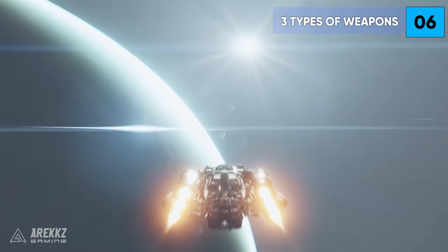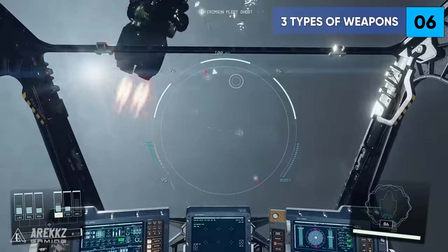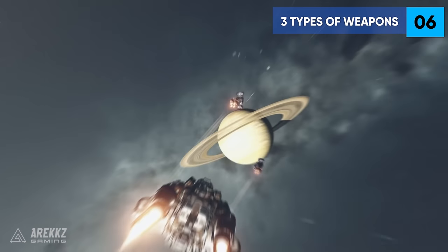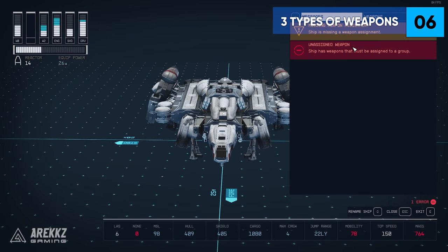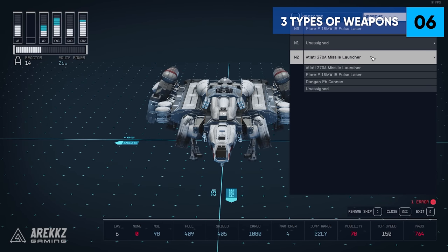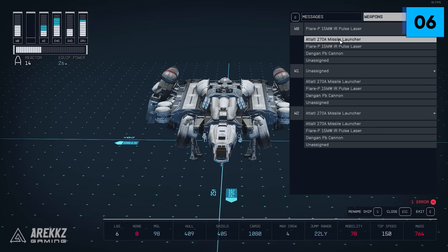Tip 6: You can only have 3 types of weapon modules and you must assign them in groups. You can have multiples such as 2 lasers, 2 missiles, and 2 ballistics, but you will need to group them together so they shoot together in pairs or trios. You can assign these to W0, W1, and W2 in the ship menu, and it will place them in the energy spread of your ship in the top left hand corner.